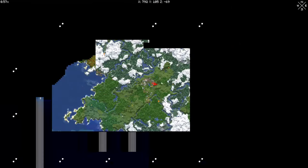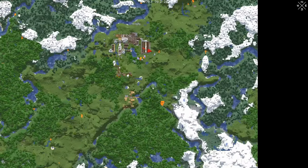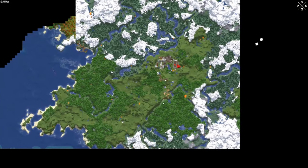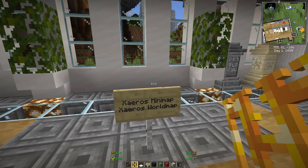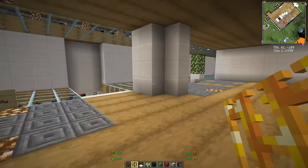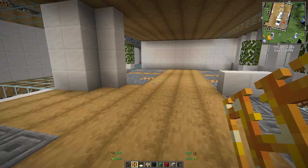Xaero's Minimap and Xaero's World Map are the last mods. You have a map you can interact with, you can place waypoints, and there's a small minimap in the top right corner — very helpful for exploring.